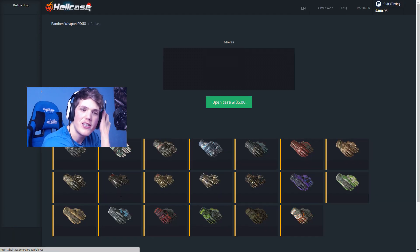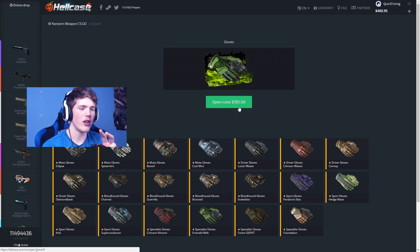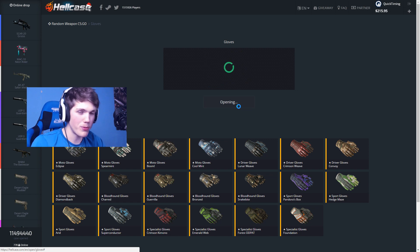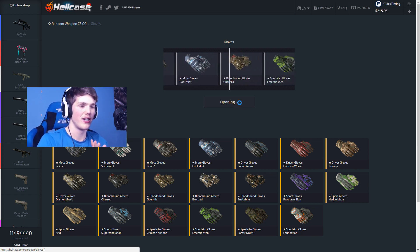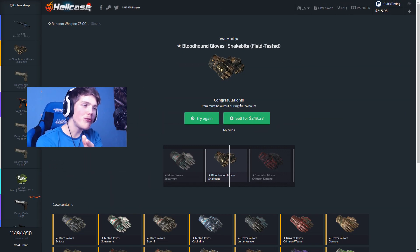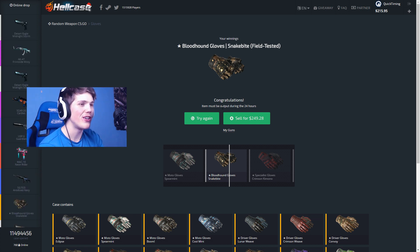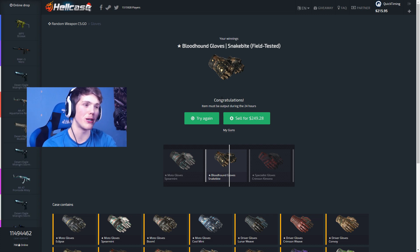We're gonna start off with the gloves case — this is the cheaper of the two at one hundred and eighty-five dollars. Here we go, we're gonna nose-click this. Five, four, three, two, one — it has been nose-clicked. Emerald Web gloves would be amazing right now, Superconductor gloves would be incredible too. How do these go for two hundred? Let's go, man — two hundred and forty-nine! I'm gonna find out how much these are actually worth — that seems incredibly expensive.